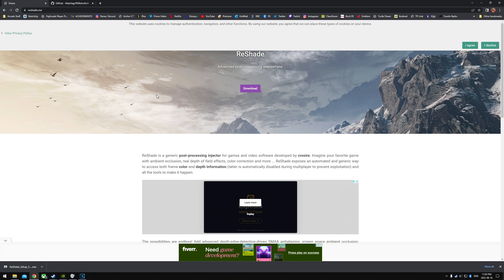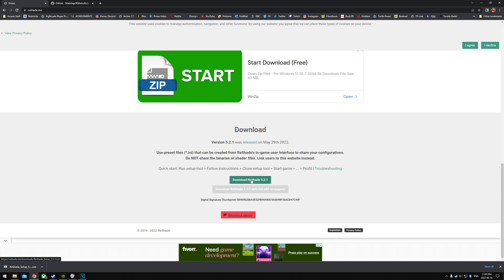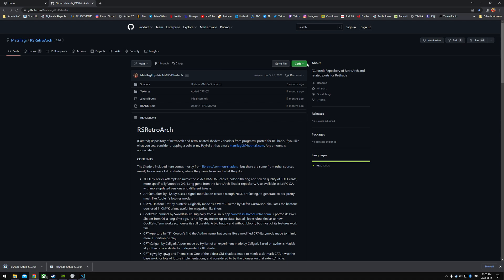Alright, so there's two files we need. We need to go to Reshade and download Reshade 5.2.1. And we need to go to GitHub and get this file. So once you have both of these, we're going to install it and I'm going to show you what to do.